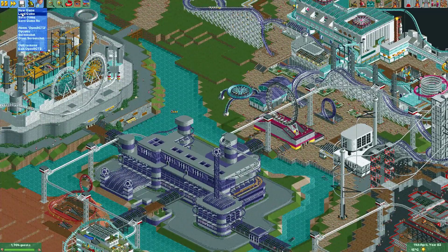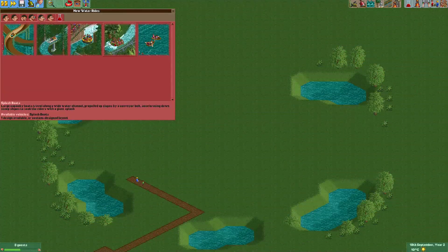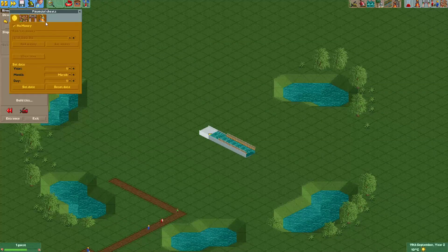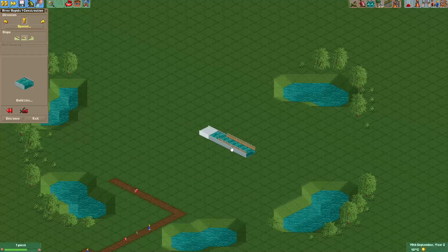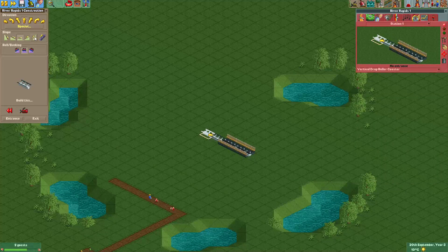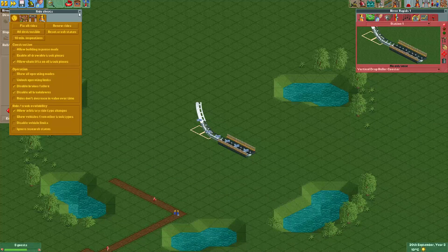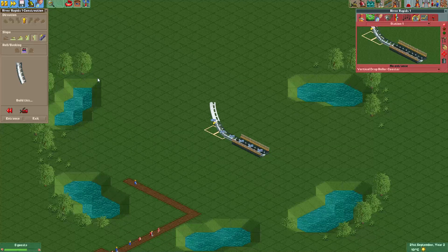Let's open our test park and I'll show you how to make one of these. I will show you how to do this for a river rapids ride. Let's make a small station. We'll need some cheats — enable the 'allow arbitrary ride type changes' cheat. Then select the ride and change it to vertical drop roller coaster, make a steep section like this, and put the chain lift on it. We'll also need the 'allow chain lifts on all track pieces' cheat.